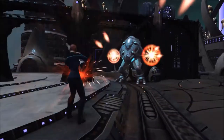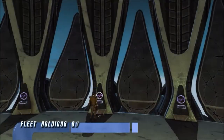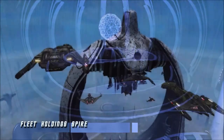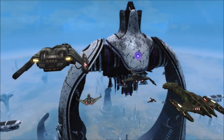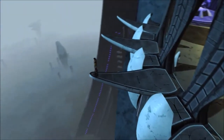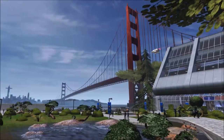Much like the Starbase and Embassy fleet holdings, fleets can now slot and complete projects for item rewards and unlocks to customize their own new Personal Interior and Exterior Fleet Spire Outpost inside the Solanae Dyson Sphere.